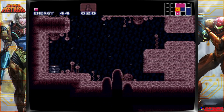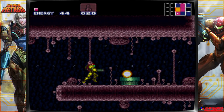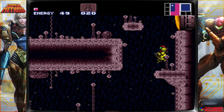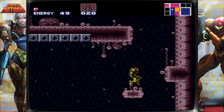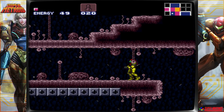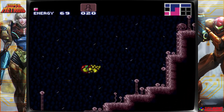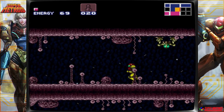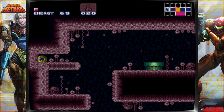A lot of speedrunners don't bother to get the Charge Beam, or they wait until later. However, in this run we're not really shooting for the fastest time. Those blocks down there are for the Grappling Hook, which we obviously don't have yet. That leads to another Missile Expansion, but once we get the Super Jump we can actually get that right away using wall jumping. Back here's another save point — I'm going to go ahead and save real quick.